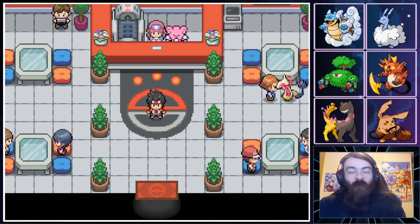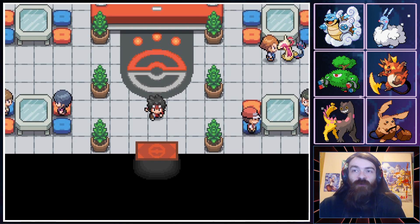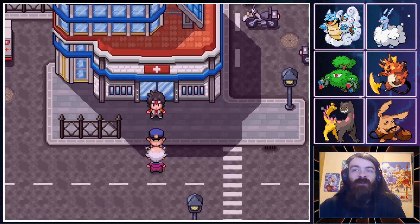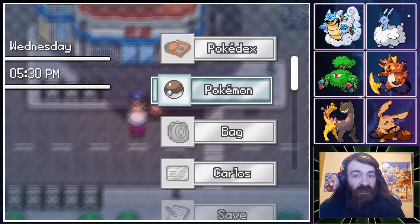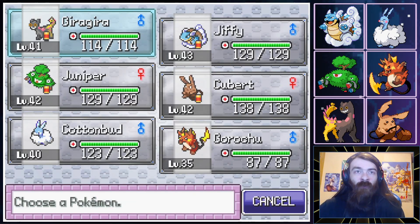Hello and welcome back to our Pokemon Infinity playthrough. We are here on part number 13. Last time we made it to Haysport City and caught ourselves a beautiful little regional Grimer, who currently is not on the team as I want to use the current team a little bit longer. There's a huge level cap in this game — it's like level 150 or something, so we're good.